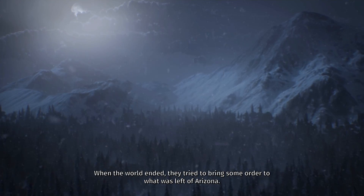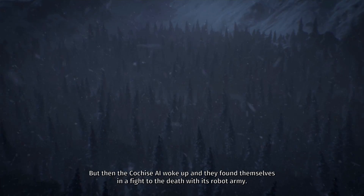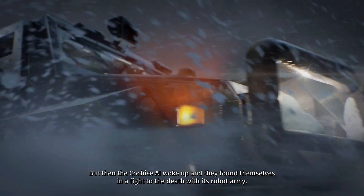Wasteland 3 is a direct sequel to Wasteland 2, both developed by InXile. And if you did make choices in Wasteland 2, they won't replicate into Wasteland 3. InXile have basically chosen the canon ending for that game and those choices continue into Wasteland 3.